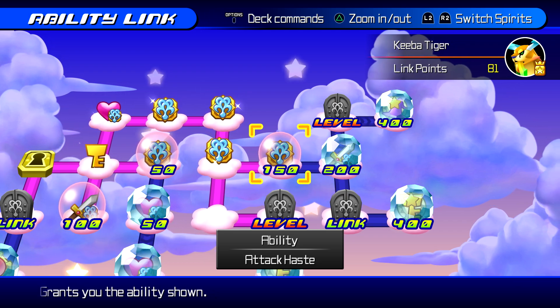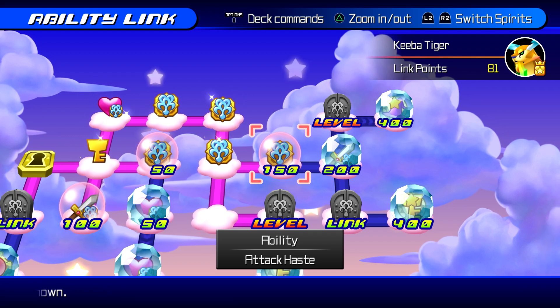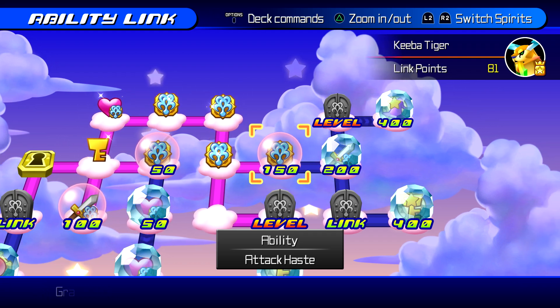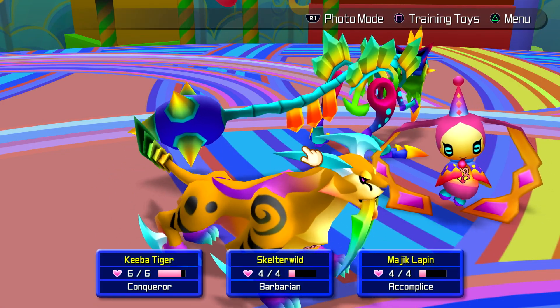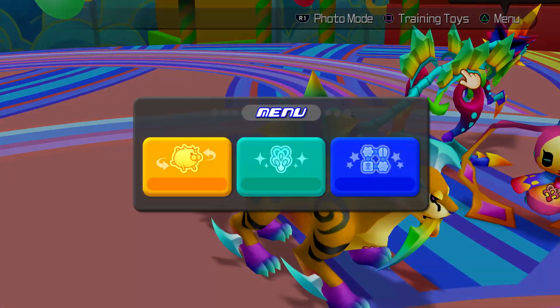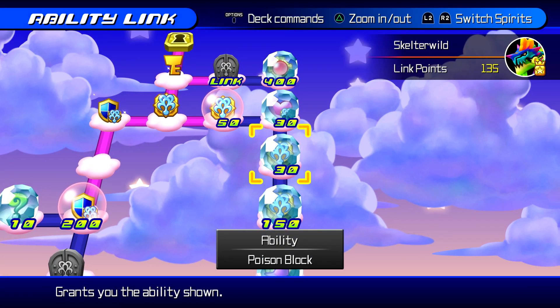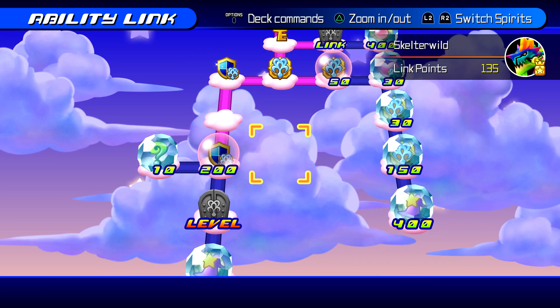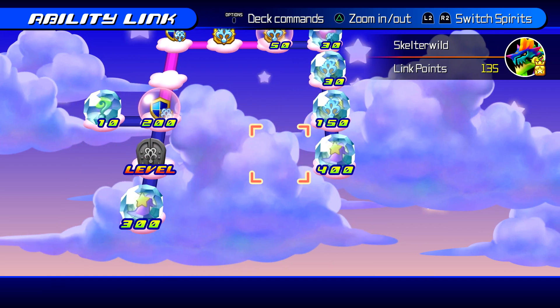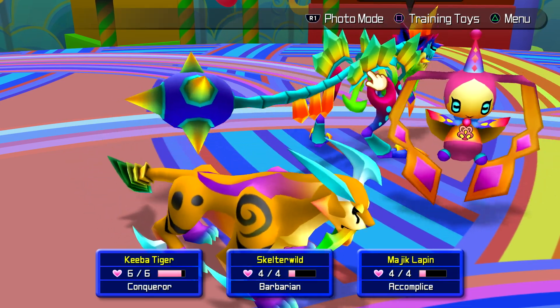I'm checking out Skelter Wild now to see if there's anything we need to unlock on his board. It looks like there are two ability-specific ones. Let's go to the board first to see if we have any of them unlocked. That one we definitely don't, and this one we don't either — it is not on the right disposition for either of those.